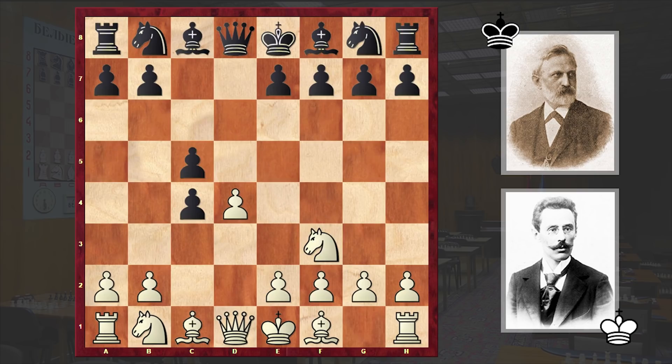Nf3, c5 — black is undermining white's central pawn. Other popular alternatives here are Nf6 or a6. But in our game we have c5, and after e3 we have cxd4, exd4. White is showing his eagerness to play with an isolated pawn, and black plays Bg4.